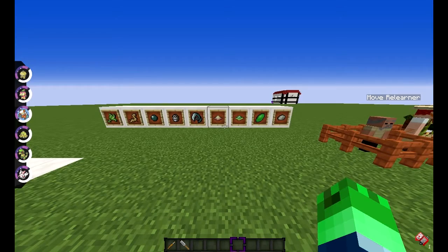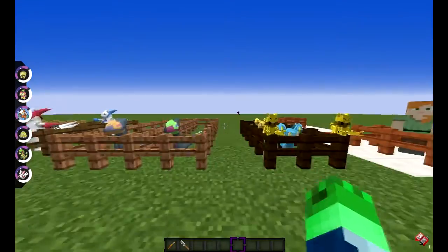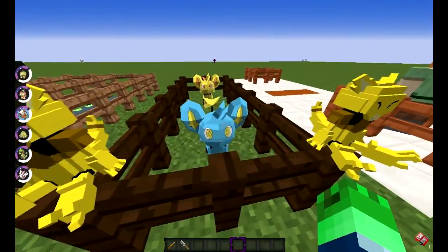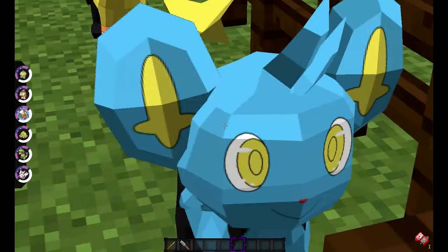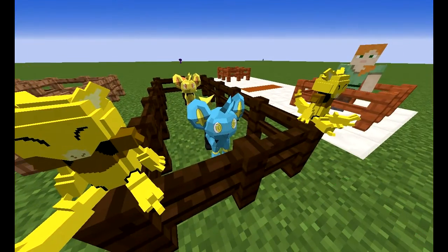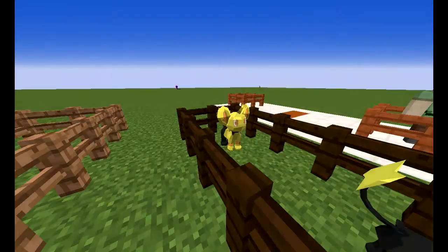If you guys want to know, just look it up on any Pokemon wiki. Next, we'll go for a Pokemon — Shinx's model is finally updated. This is the best part of the update. Shinx is now a lot more clearer; he has a lot of scratches on him, so his model looks a lot more fresh. And he's a shiny as well.